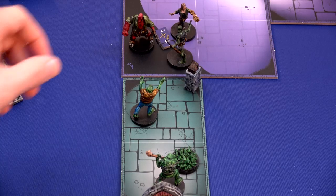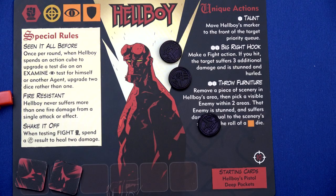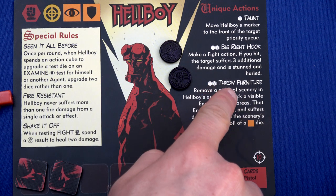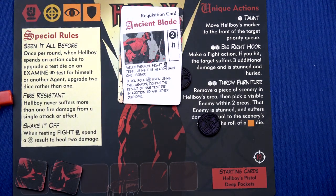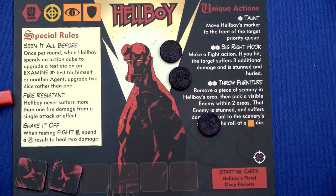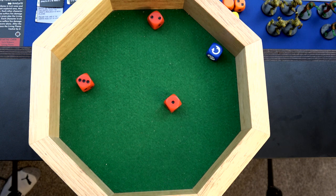We're going to have Hellboy move into this space. Remember, I have to do a fight action as one of my actions - so I'm going to do the Big Right Hook. The Big Right Hook lets you make a fight action, and if you hit, the target suffers three additional damage and is stunned and hurled. This poor guy only has four health and one resilience. We also have the Ancient Blade, which gives us one upgrade when attacking, so we roll three red dice plus our effect die. We get six - we totally took him out.